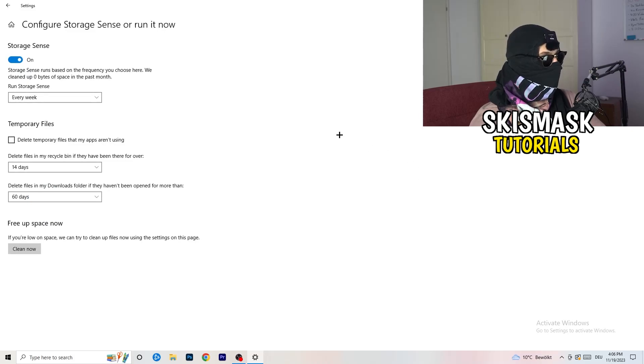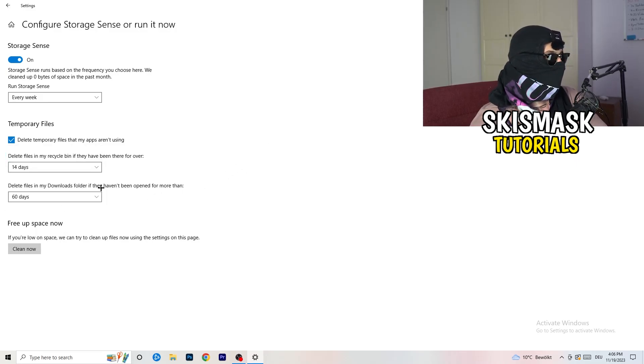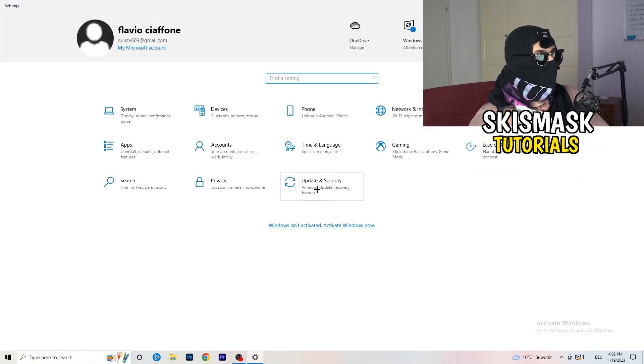Go to Storage, then click Configure Storage Sense or Run It Now. Turn on Storage Sense and set it to run every week. Enable 'Delete temporary files that my apps aren't using.' Set files in the download folder to delete if they haven't been opened in more than 60 days. Then click Clean Now — it will take some time, so let it finish.